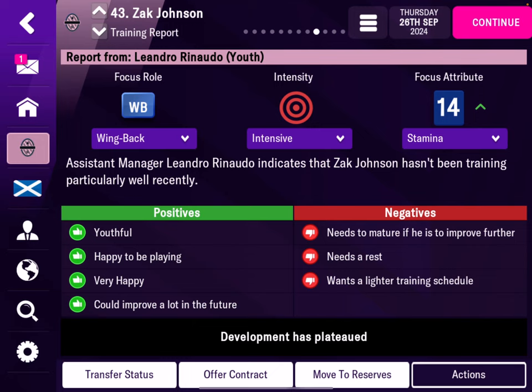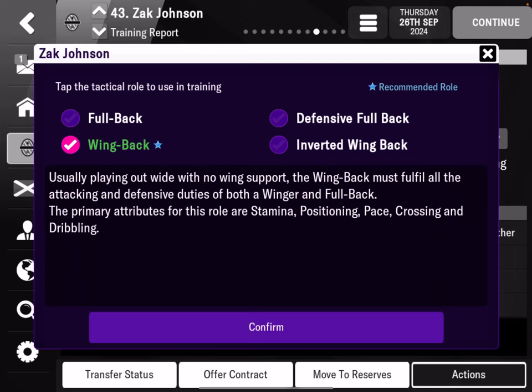Which skills should you focus on? Click on the role — for example, wing back — and you'll read that the primary attributes are stamina, positioning, pace, crossing, and dribbling. Make sure you train in one of these five. Other skills get trained secondarily, so they will still improve.